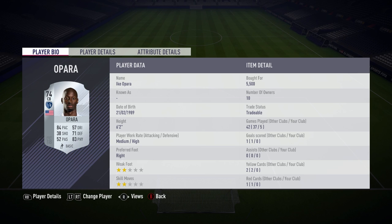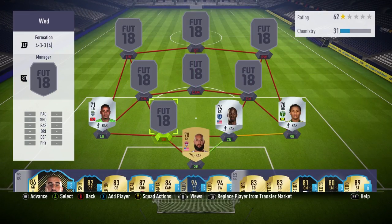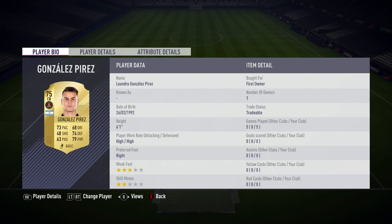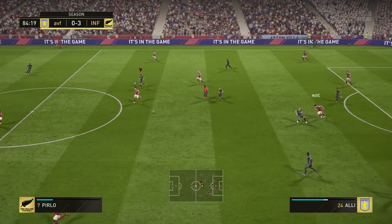In the centre back position, we've got a guy I used to use on FIFA 13 — his name is Aparra, with 84 pace for a centre back. He is so quick, so strong, and so tall — a really good centre back. To partner up, we've got Gonzalez Perez, who's got 73 pace, 74 defending, and 79 physical. Both of these together did an awesome job for me.